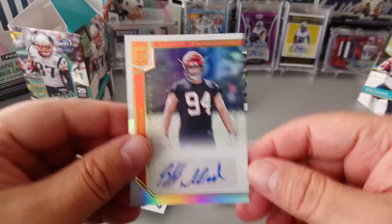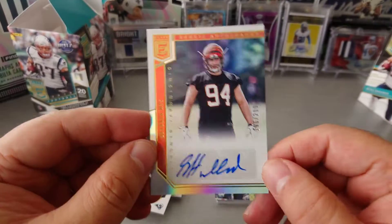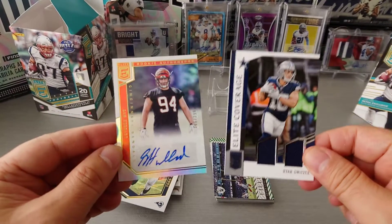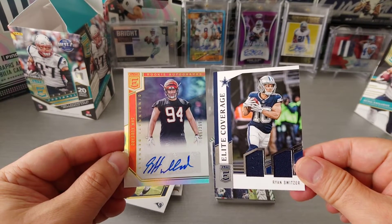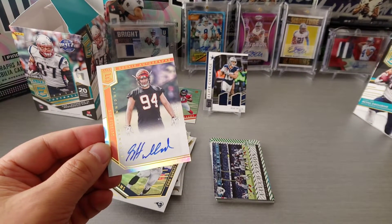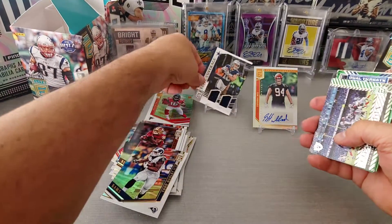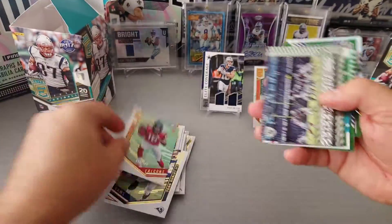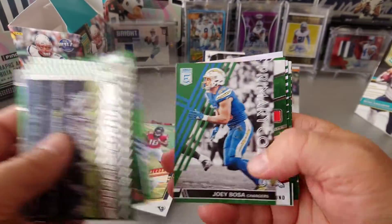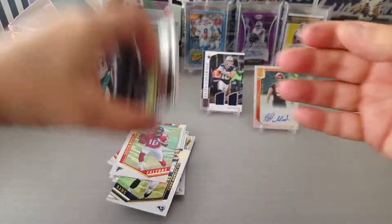Cincinnati Bengals — Sam Hubbard, numbered 196 to 299. So this is what you get for $29.99: we pulled one auto numbered to 299, and the Ryan Switzer Elite Coverage for the Cowboys — or not Cowboys anymore; he went to the Raiders and I don't know where else he went. We also got one numbered card, Calvin Ridley, and as you can see, the green parallels — all included in the blaster boxes.